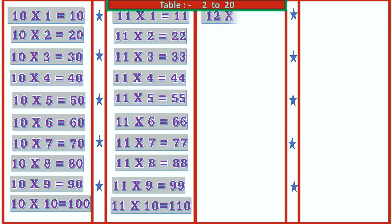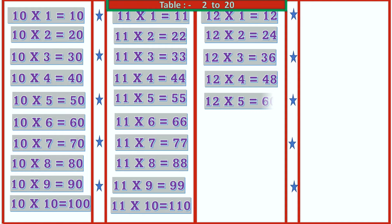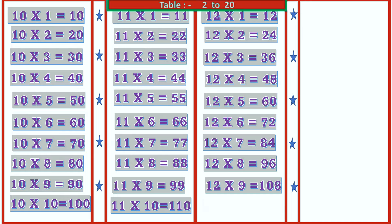12 1's are 12, 12 2's are 24, 12 3's are 36, 12 4's are 48, 12 5's are 60, 12 6's are 72, 12 7's are 84, 12 8's are 96, 12 9's are 108, 12 10's are 120.